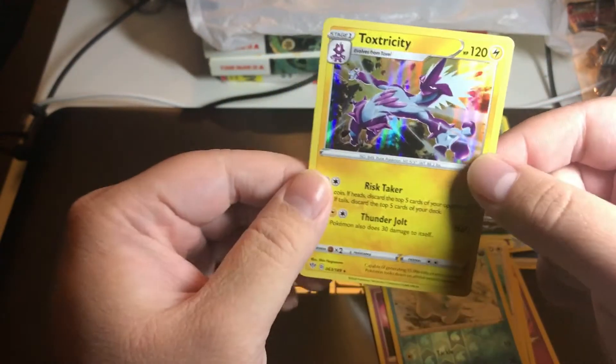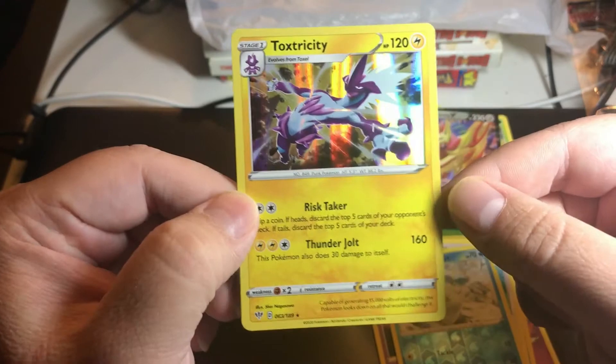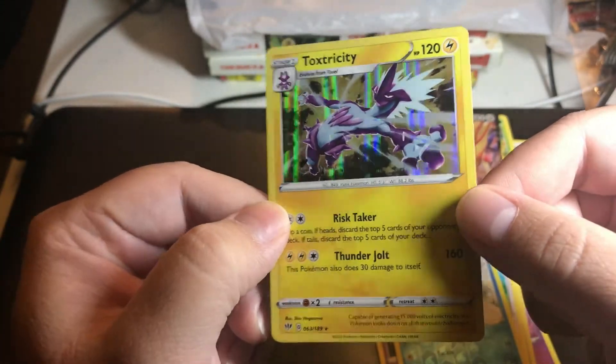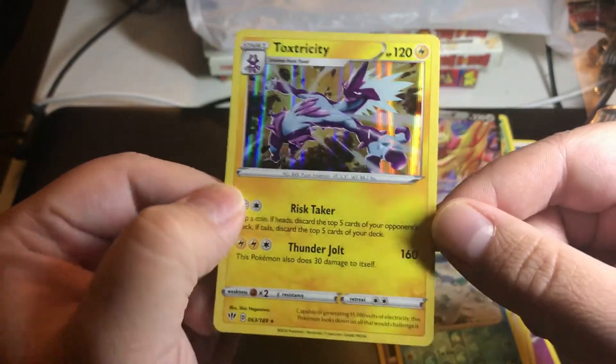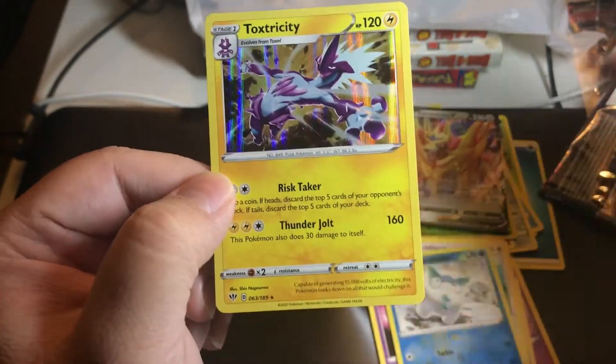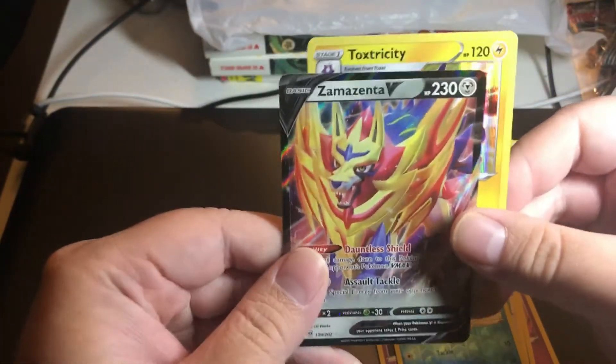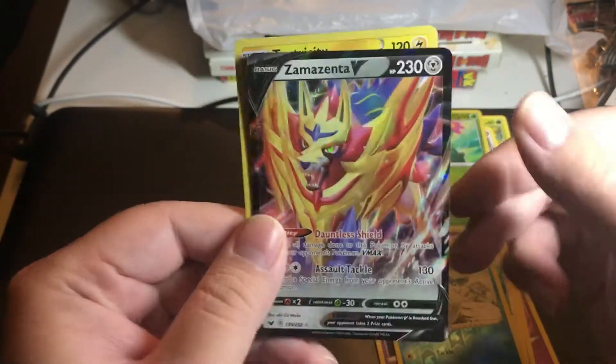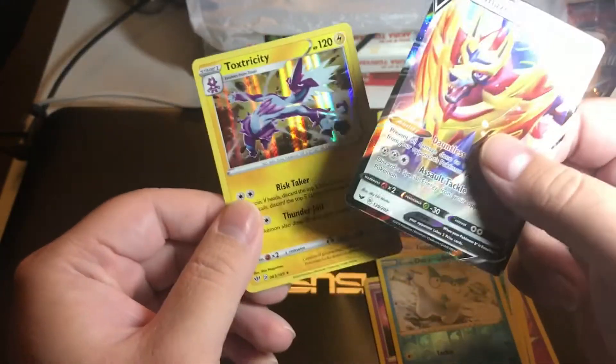And last but not least we have a Toxicroak holo! Wow, that's cool! That's awesome - so we have a holo rare in our last pack, and we pulled the Zacian V. That's definitely a good way to end it.